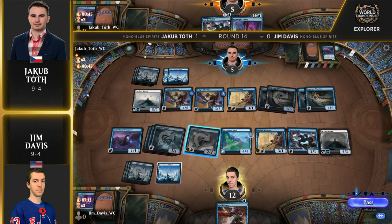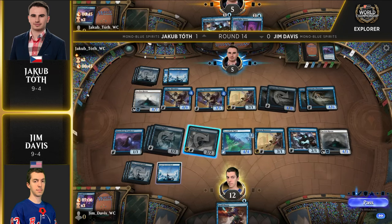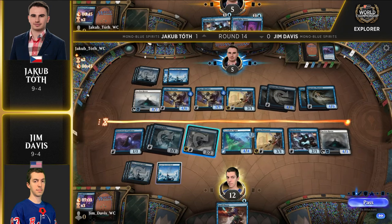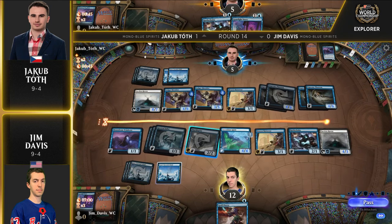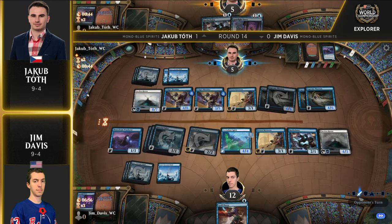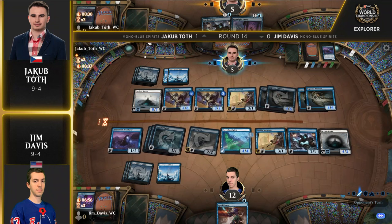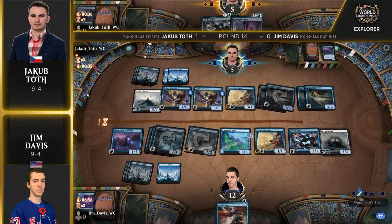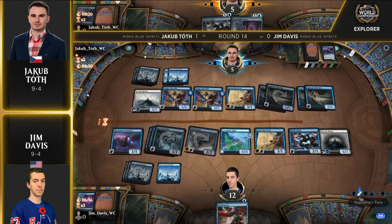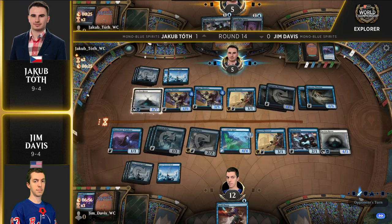Jim has a decision to make — he's deciding whether to allow Jakub to go to attackers or if he needs to tap something down. Am I really going to have to tap down this Faceless Haven? Jim is at 12. If Jakub gets a little too aggressive, Jim can put some blocks in to not die, then tap down the remaining creatures if Jakub doesn't attack with everything — and then just crack in. If you make any slip-up whatsoever, you're dead.